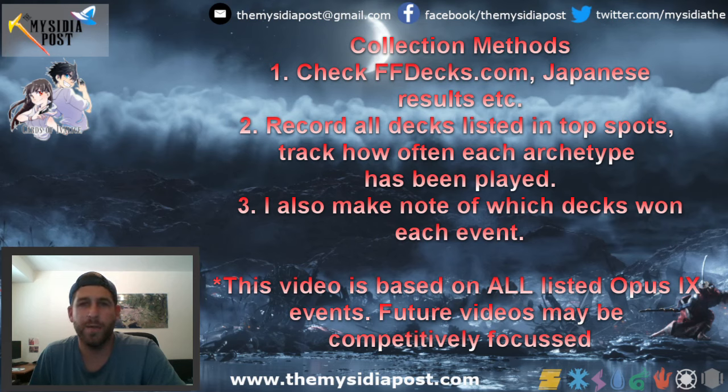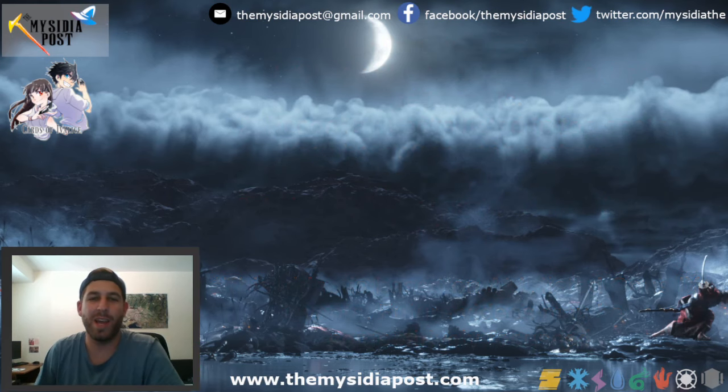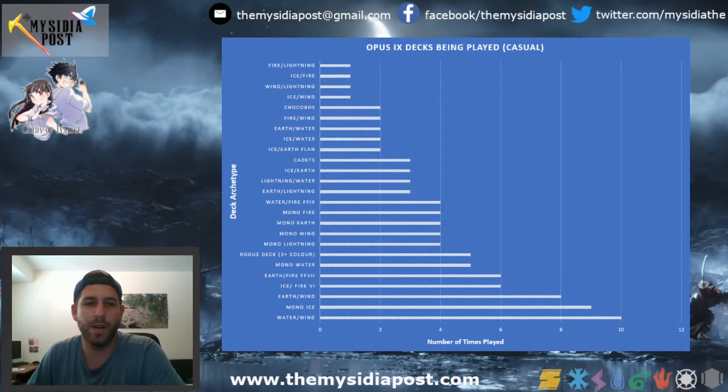If a deck has done very well in a larger tournament, we're going to take it a little more seriously when we look at the list. That data isn't quite ready to use yet since we haven't had that many tournaments. We'll have another video when that comes up — maybe after Gen Con — where we'll have a pretty good look at what decks were successful and which ones weren't. But today we're just looking at literally everything I've been able to find that has to do with Opus 9. I'm going to bring up a chart on screen and we'll take a look at what it's saying.